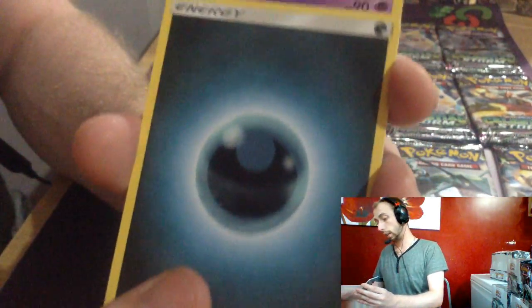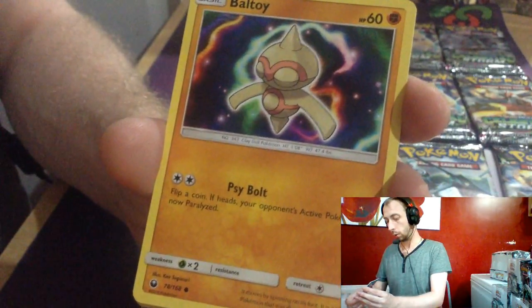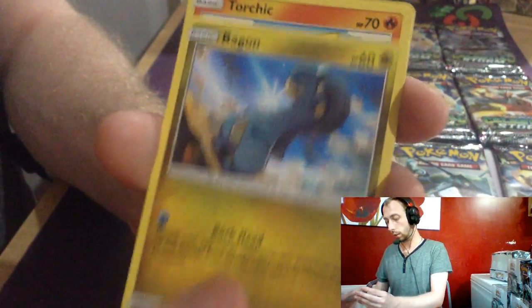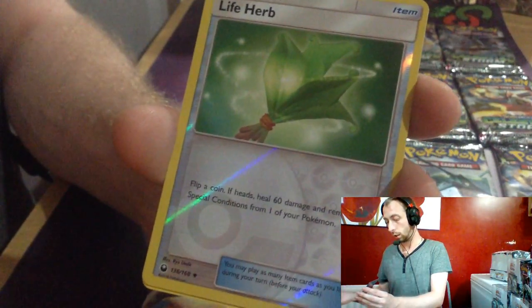Dark Energy, Dark Energy, Solrock, Life Herb, Sky Pillar, Mudkip, Belltower, Baltoy, Bagon, Torchic, Luvdisc. Life Herb Reverse and Medicham.